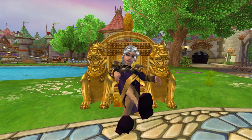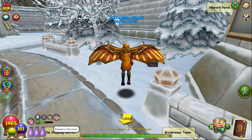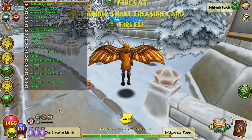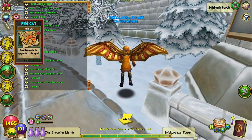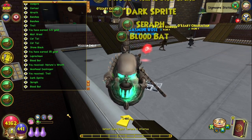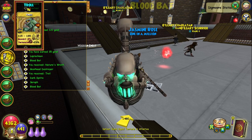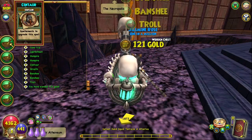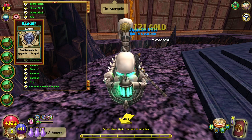So which world should you open these chests in? If you want the rank 1 through 6 spellaments from various schools, you'll want to open wooden chests in Wizard City, Crockatopia, Marleybone, Mooshu, and Dragonspyre. Wizard City, Crockatopia, and Marleybone will net you a mix of random spellaments from that world along with several treasure cards, while opening chests in Mooshu and Dragonspyre will net you 8 random spellaments from that world.